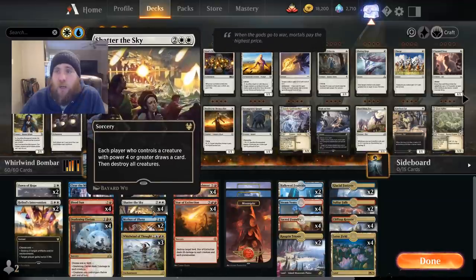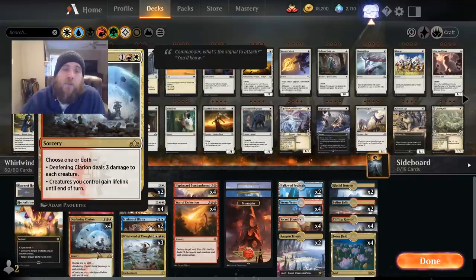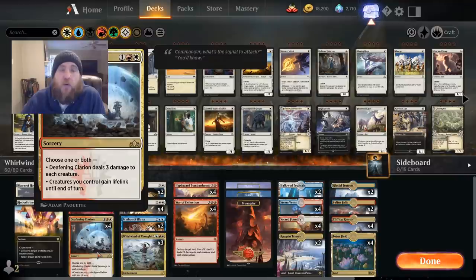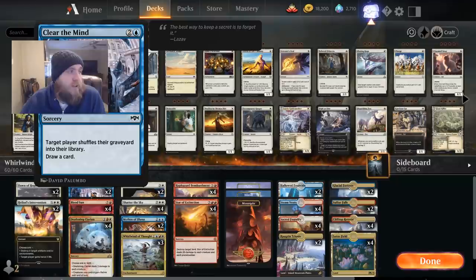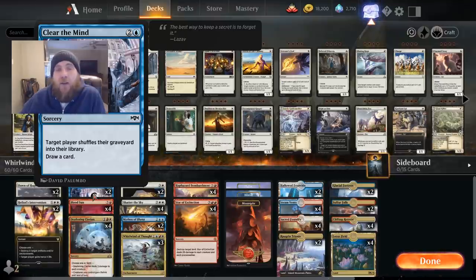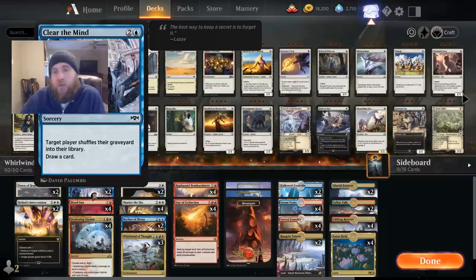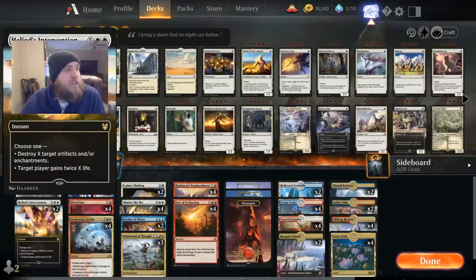We have four copies of Shatter the Sky and four copies of Deafening Clarion to prevent creatures from being on the board — without that, the deck can't win. We have two copies of Clear the Mind. Since we'll hopefully be cycling through our deck with Whirlwind of Thought so much, two copies ensure we never run out of cards. There'll always be one in the graveyard and we cast the other, reshuffle — it becomes an endless loop.